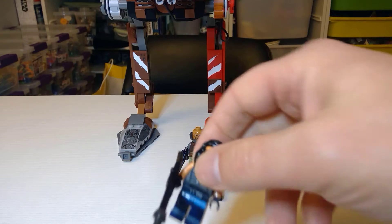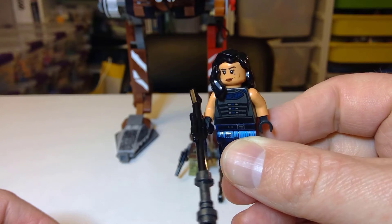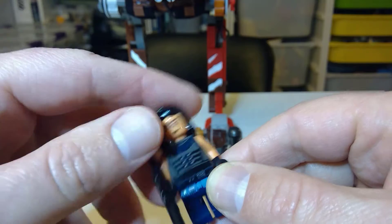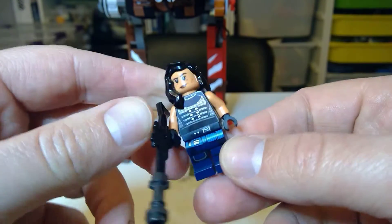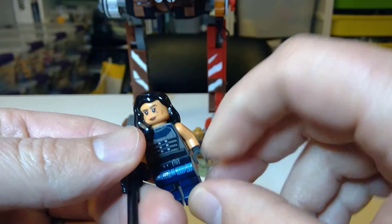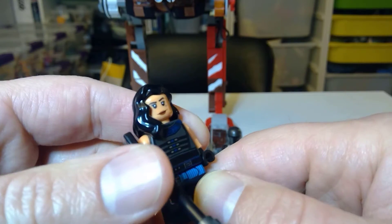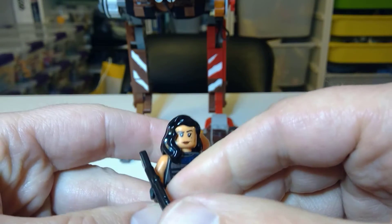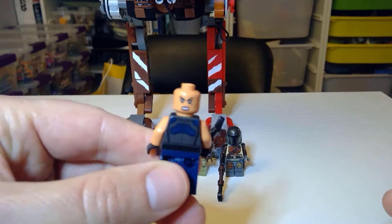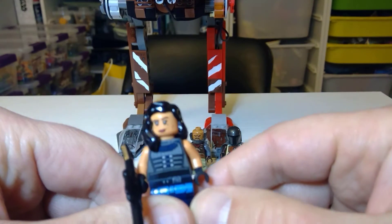We've got Cara Dune, which is amazing. The detailing — even look at the teardrop eye, it's got the Rebel symbol there. The pants are fairly accurate. I thought she would have boots but I might be wrong. She did go sleeveless all the time; maybe they could have put some arm printing with some muscles on there, because she was the muscle as a Rebel shock trooper. There's some nice back printing if you want to go angry Cara Dune mode.